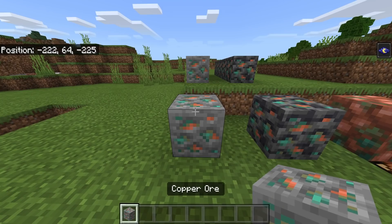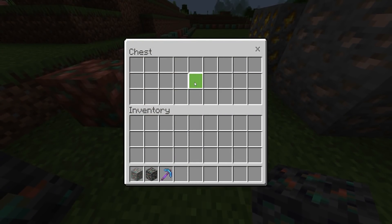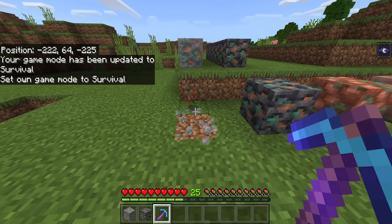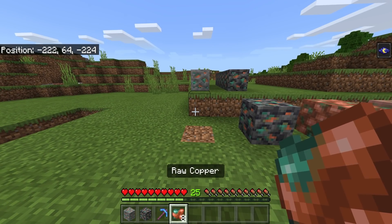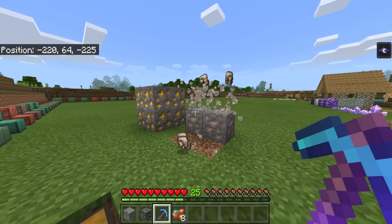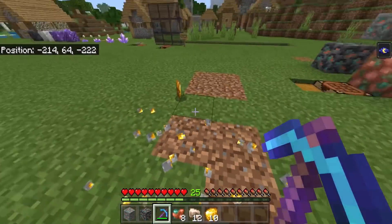A new ore introduced to Minecraft — welcome copper ore. It comes in two forms: regular copper ore in stone, and deep slate copper ore which generates at lower depths. When you break copper ore in survival you no longer get the block itself — you get raw copper. Fortune increases your chances and gives you more output, just like diamonds and coal. This also applies to iron and gold — with fortune you can go from eight raw iron to twelve, or eight raw gold to thirteen.